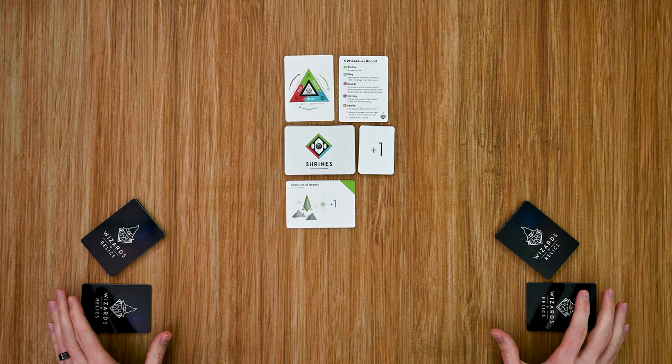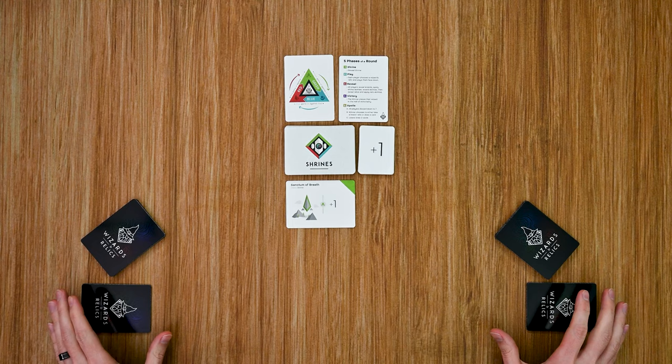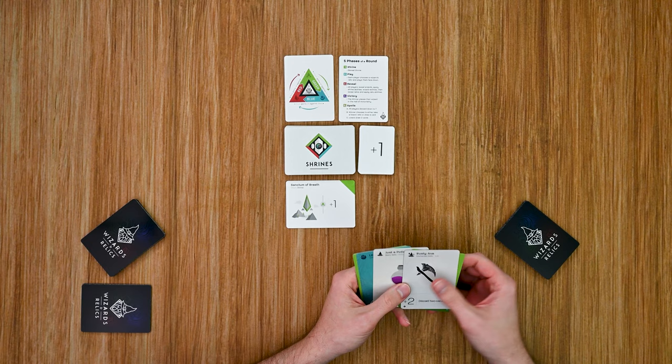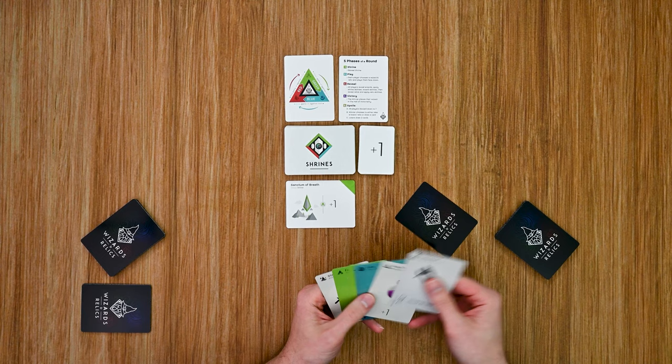In the play phase, each player looks at their hand and chooses a wizard and a relic to play face down in front of them. Starting with the first player, I definitely want to play a green wizard — I have a couple to choose from so I'll play this one. Then for my relic I'll play the Standard Scroll, which gives me a plus one and lets me draw two cards and then discard a card.